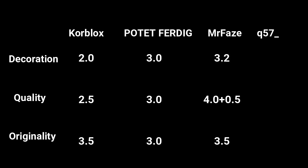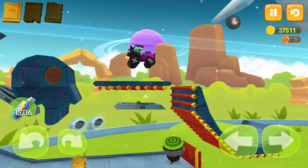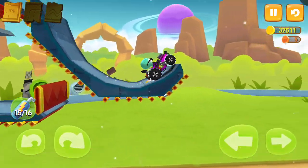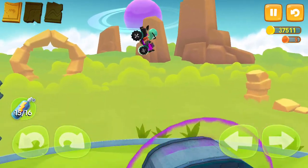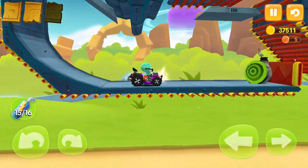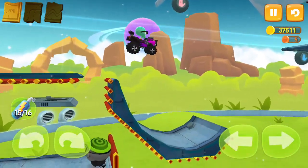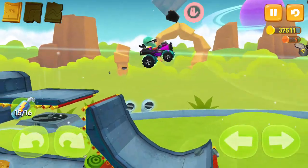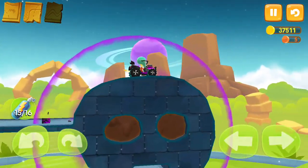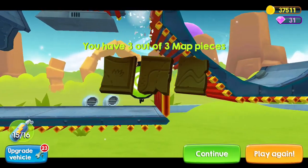Now Mr. Face — his decoration was better than the others because he used the elements that Big Bang Racing lets you use to decorate, but it wasn't so special. The quality of the level was pretty good, it worked, and I liked that you go over the same section twice. He gets 0.5 extra points because he added KNACK on the title, which I asked everyone to do. On originality, the level is a bit more original than Ported Verdict's because it controls the gravity to simulate alien abduction, though it wasn't the most original thing I've ever seen.